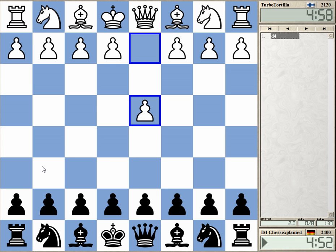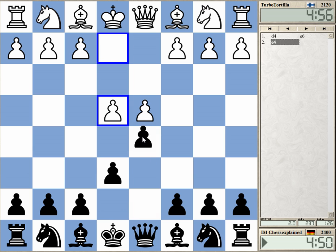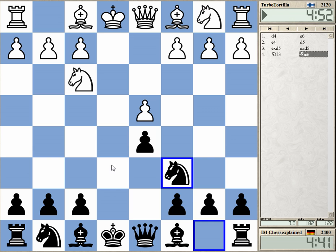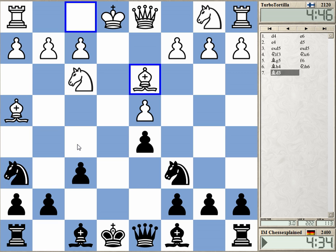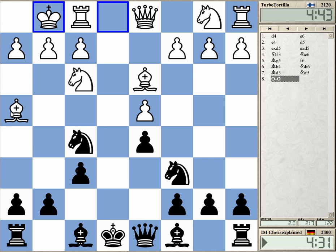Welcome to this video. Playing turbo tortilla from Finland and we get a French by transposition. The exchange — a welcome sight in the morning, not the most thrilling line. Maybe I can get some sort of imbalance with knight c6. Here we go, here's the imbalance — try for knight f5 to get the bishops.